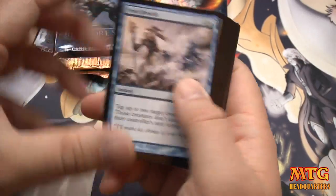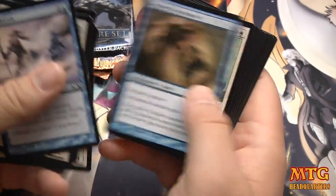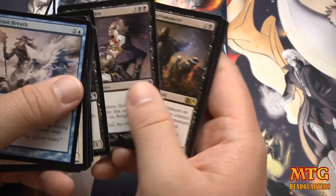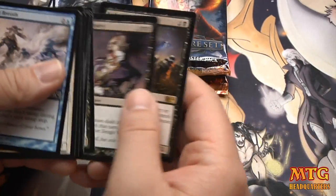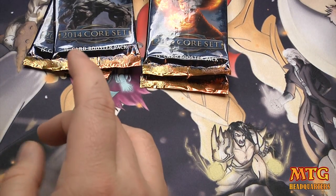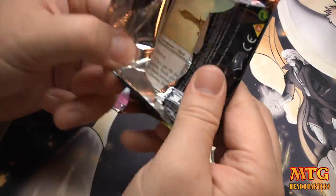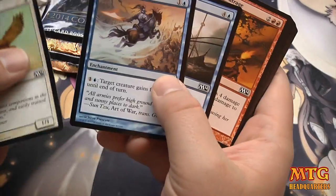Frostbreath, Sentinel Sliver, Marauding Maulhorn - another good green-red aggro card. Spore Mound, Deathgaze Cockatrice, Voracious Worm, Gnawing Zombie, Sengir Vampire. Zathrid Necromancer is our rare - that card's no joke. So we've got two really strong black cards back to back. We've been through two packs though and we don't have any removal. If I'm playing black, I want at least four pieces of removal.